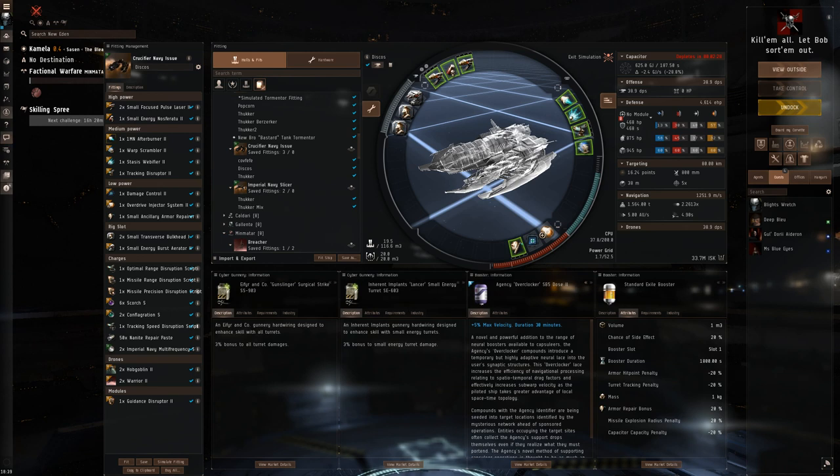I run my CNI with an override. I've noticed that other pulse CNIs tend to run it with a heatsink just for the extra DPS, but I feel the override allows you to play to the strengths of the TD more — you're a bit faster than most other frigates you'll be fighting, especially Assault Frigates. I also amplify this with Overclocker Dose 2, which gives us that 5% extra speed.